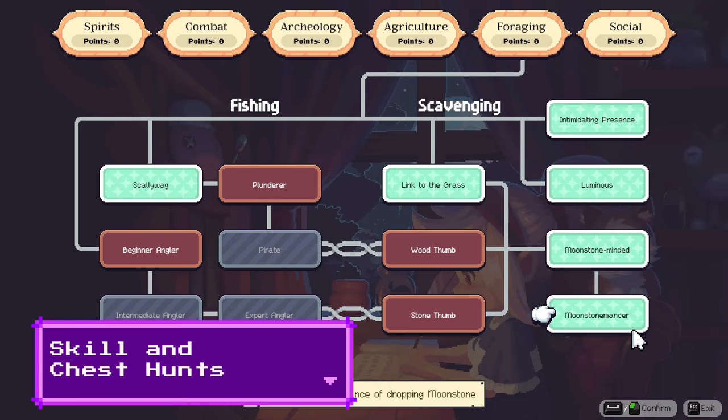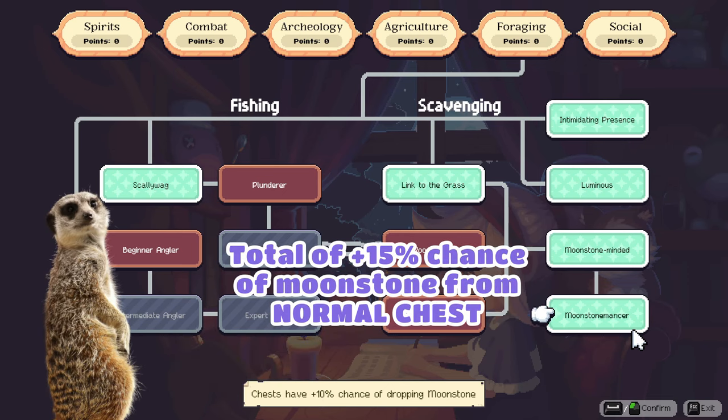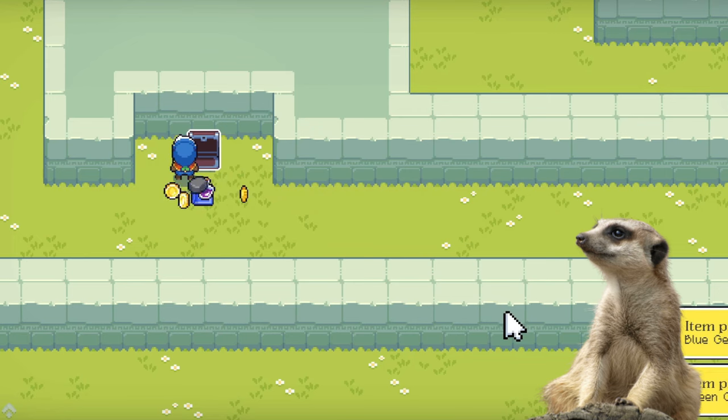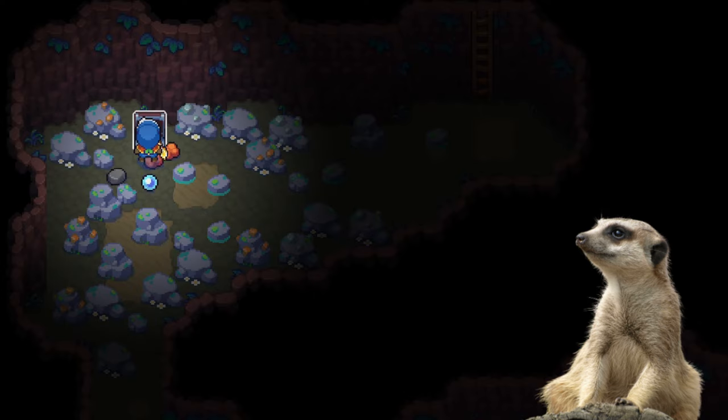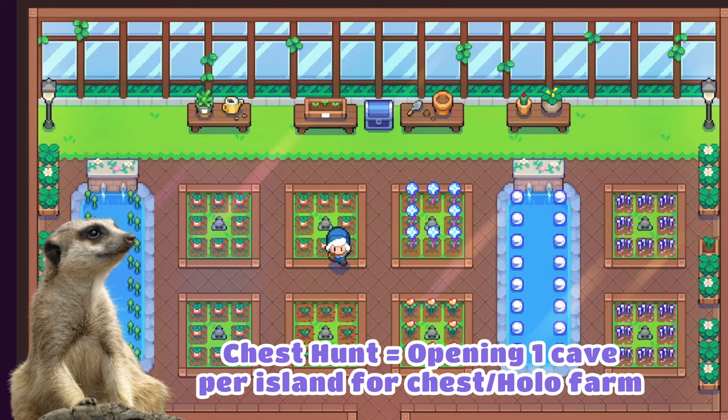Second, you can boost the chances of getting more by unlocking the moonstone-minded and moonstone-mancer skills, as these skills give you a low chance to get moonstones from any chest — that's right, any chest in-game! Which means you get a chance from normal dungeon chests, cave chests, and chests from fishing. This is why it's better to do chest hunts when you've already got this skill. You can skip opening chests in dungeons and cave chests until you get the moonstone-mancer.